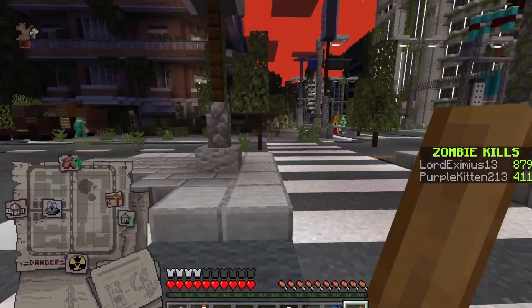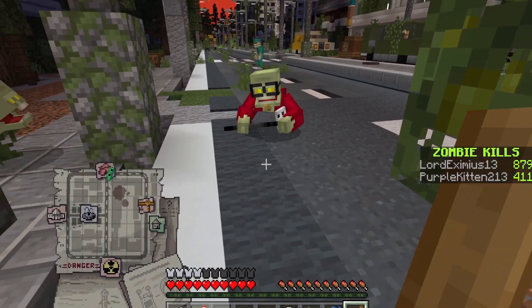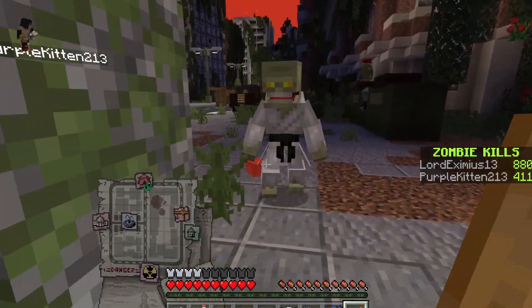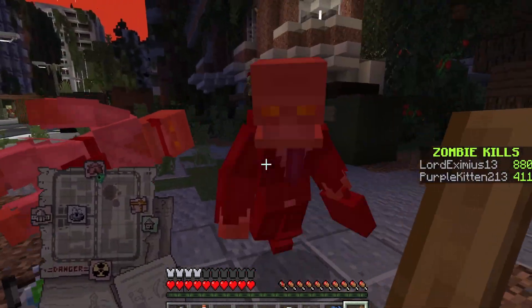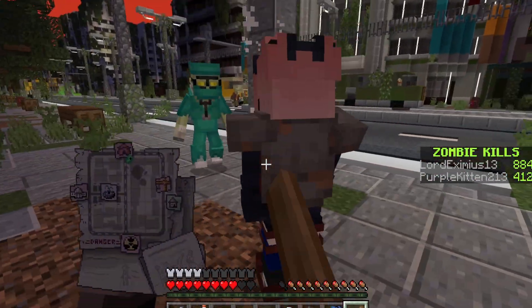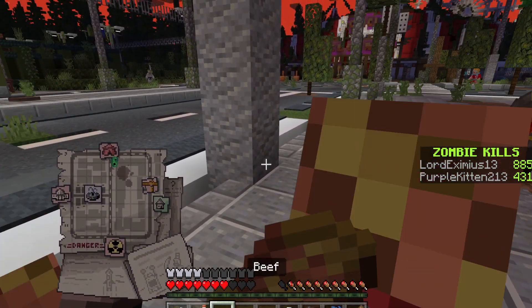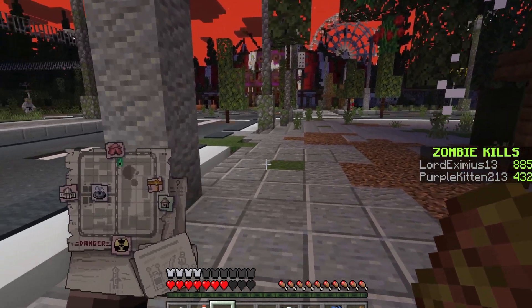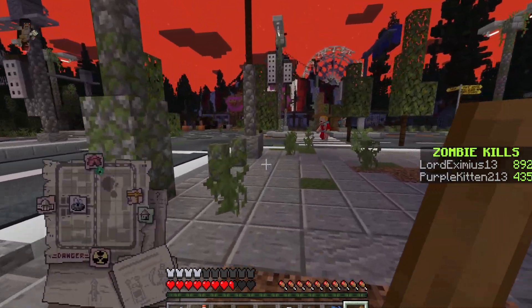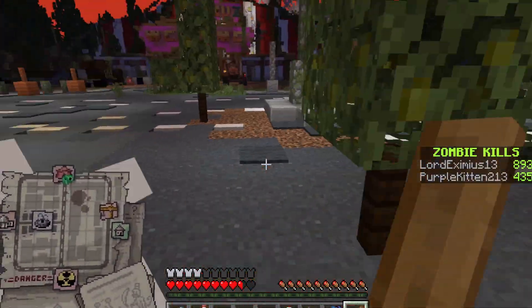There's some guys over here, let's get them. Sometimes my computer keys stick and I'll continuously go forward without touching the buttons. If you hit the button again once or twice, it'll unstick. Hey, the fireman was attacking me — you're supposed to save me! It's kind of weird. No more out here — just us.